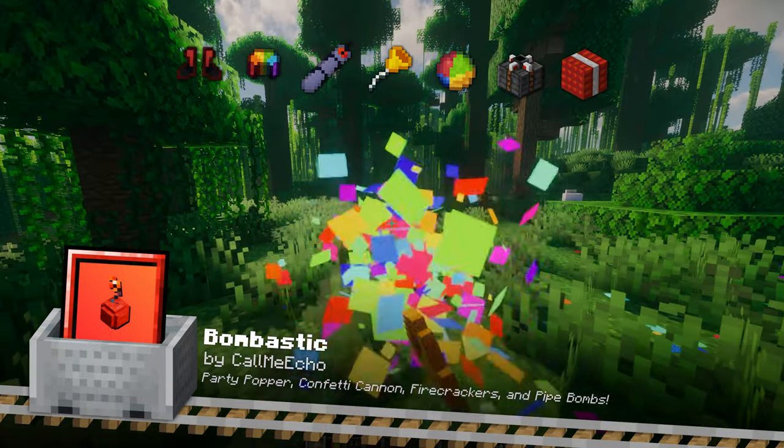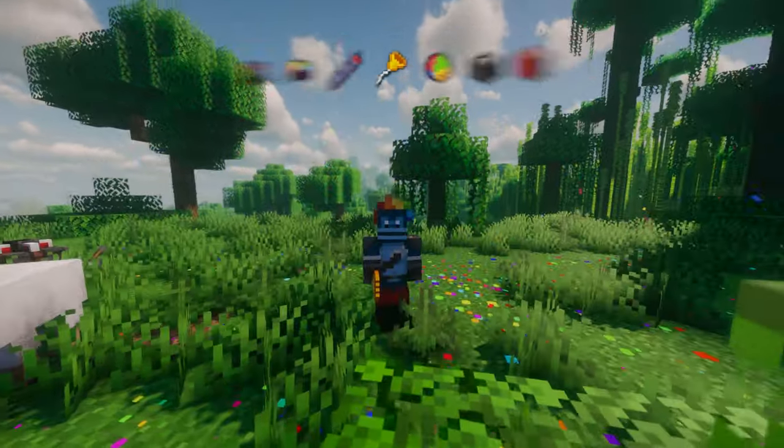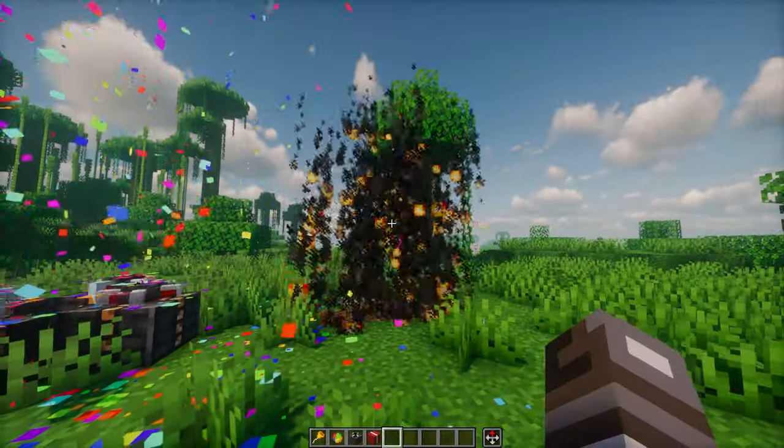Bombastic adds party poppers, confetti cannons, firecrackers and pike bombs to the game, along with a few cosmetic items. Additionally, you get a ball that you can use to play with nearby animals. Now parties in Minecraft won't be limited to just fireworks.